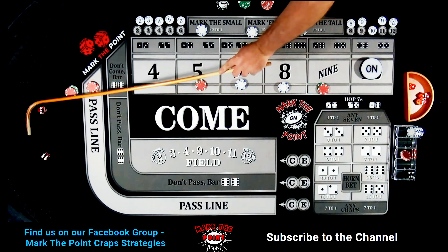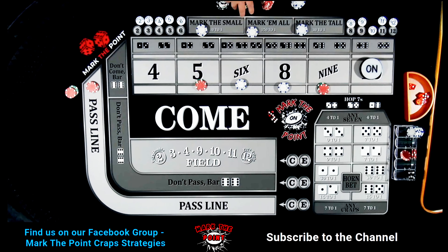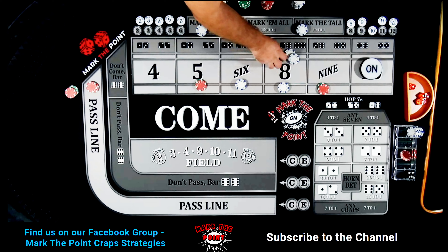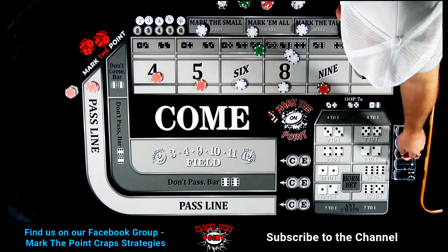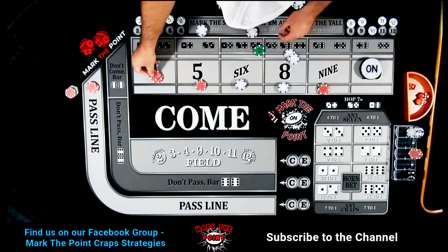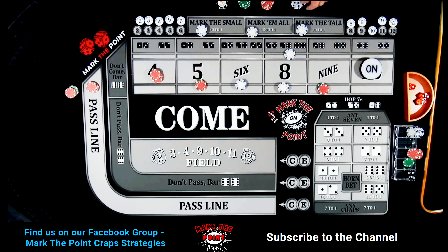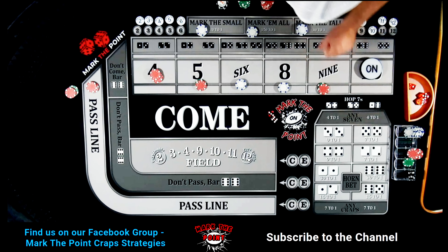Six-three, nine! We finally got a hit — pays $42. Since my ten is already covered, I'm going to drop $5 to the dealer and rack the quarter. We're going to buy the bet: the ten was the point so it's already there. Nine is marked.